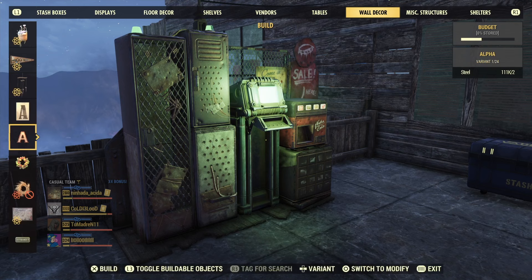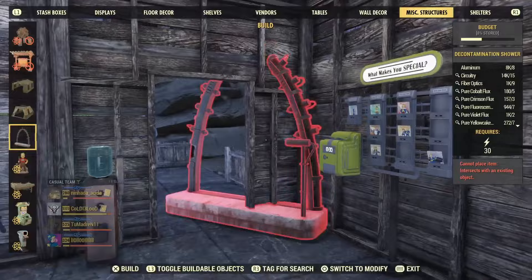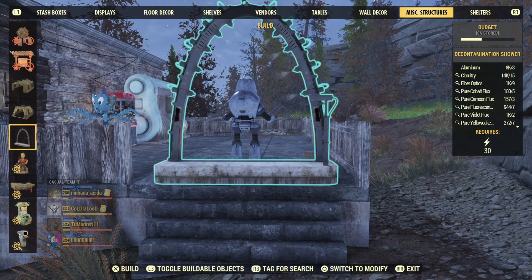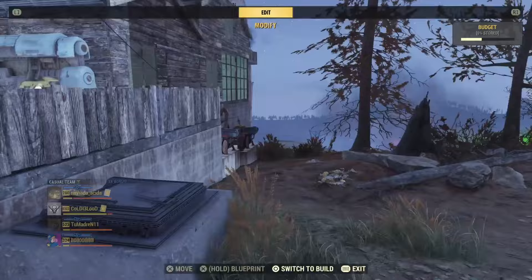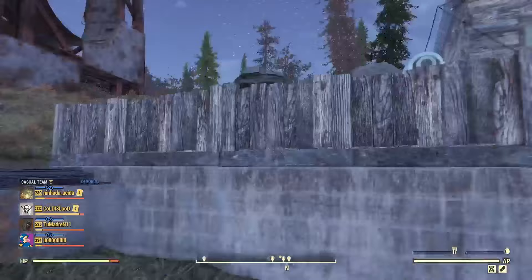Wall decor is another thing you're going to have to decide on — if you want it, go for it. The decontamination shower: if you're a bloody build you're not going to want it, it might annoy some people, and it is costly to put down. You could just put Rad Away instead. You also want a shelter for the daily challenges — you don't even really need to put anything in it, just have it so people can complete daily challenges and so you can get them too.